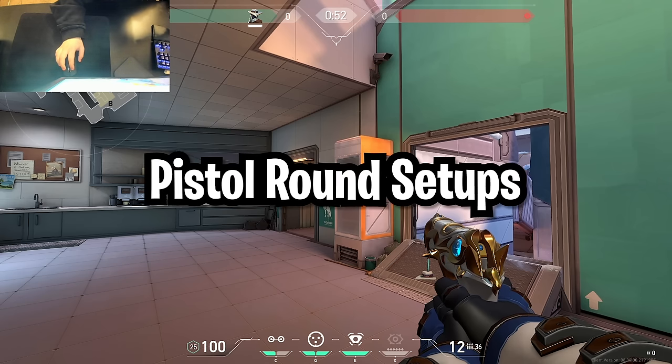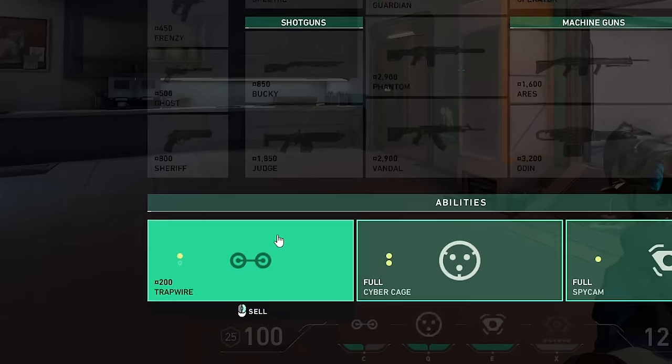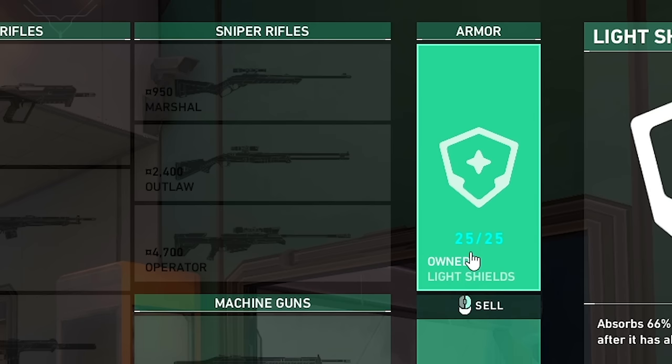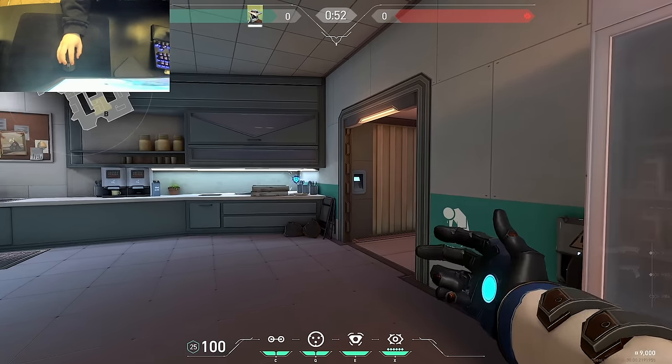The first thing I want to look at is pistol round setups. I have one main setup for this map, and the buy for it is one tripwire, two cages, and light shield. To do the setup, toss your trip right above these spoons and forks in kitchen, just like this.